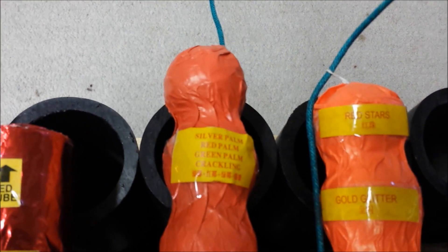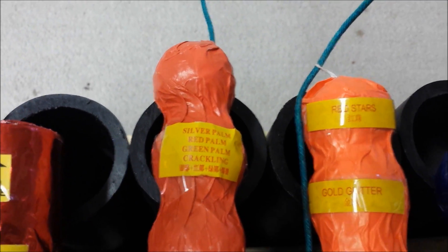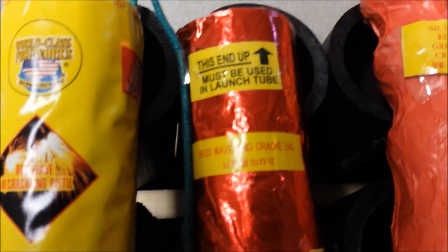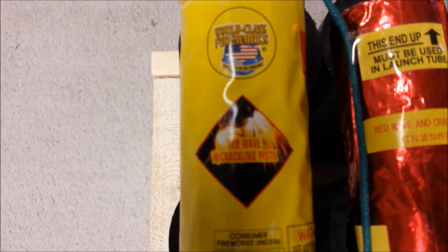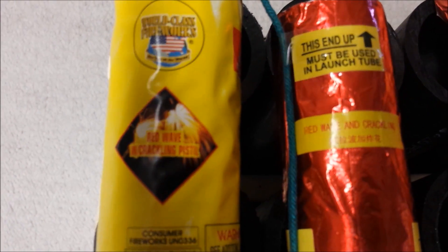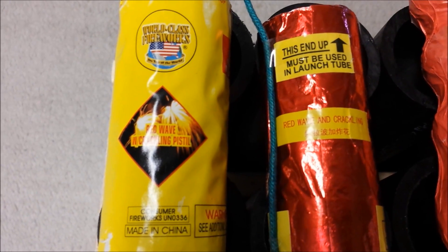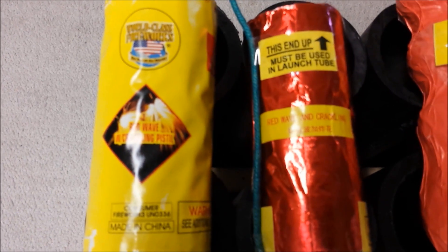For the quad break it is — let me get the focus — silver palm, red palm, green palm, and crackling. For the canister shells, the Electric Green I have red wave with crackling, and for the Excalibur I have red wave with crackling pistol.